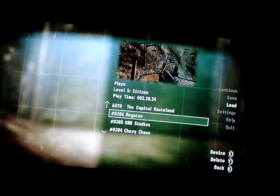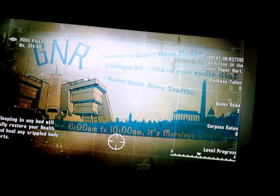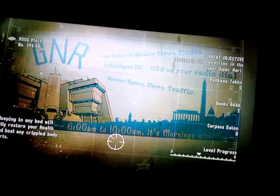Now we go to an earlier save, where I'm near the small ranch. Just a tip: when you first get out of the vault, don't open the door to the small ranch or talk to the lady inside. She's important to this easy 1,000 cap guide.